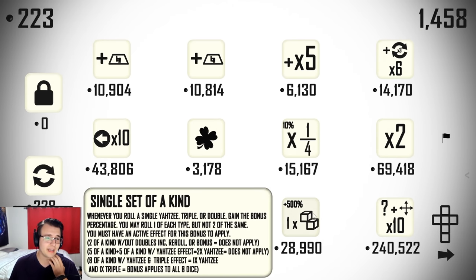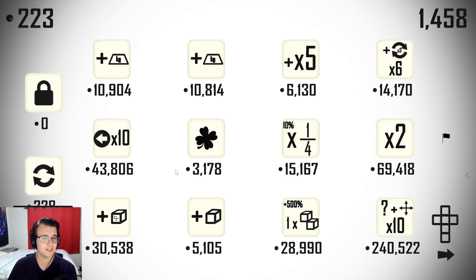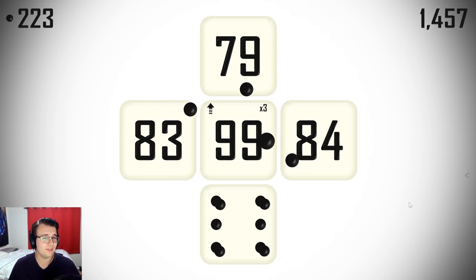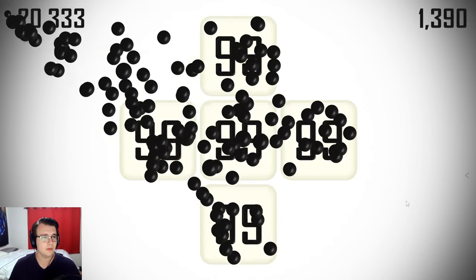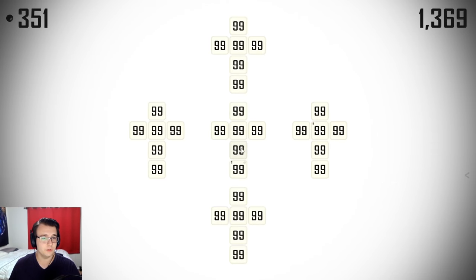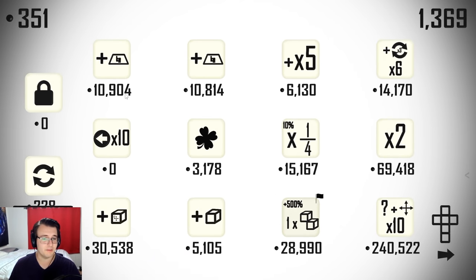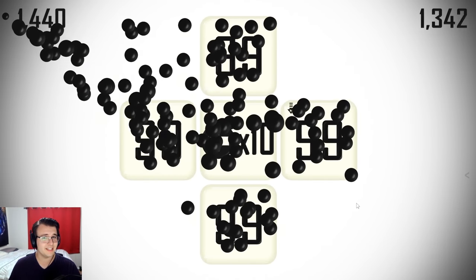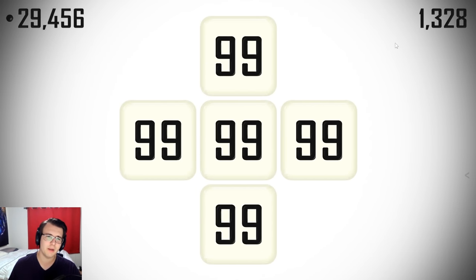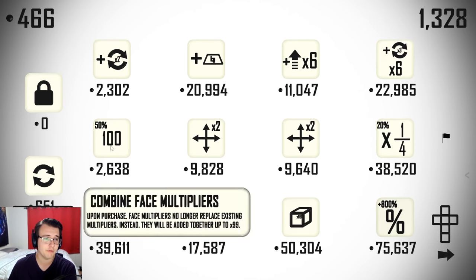Single set of a kind can be good — it's something I'll want eventually. It does nothing right away, but once I get something that benefits me rolling Yahtzees, triples, or doubles, it'll be good. I'm tempted to take a previous roll multiplier because I want one eventually, and I think it's also decent enough scaling. Then I'll maybe take my passive and leave. Sometimes I get 999 times 3 times 10 — it works out. Still a decent amount of rolls though. Maybe I should be looking for a better passive, but I'm going pretty quickly.